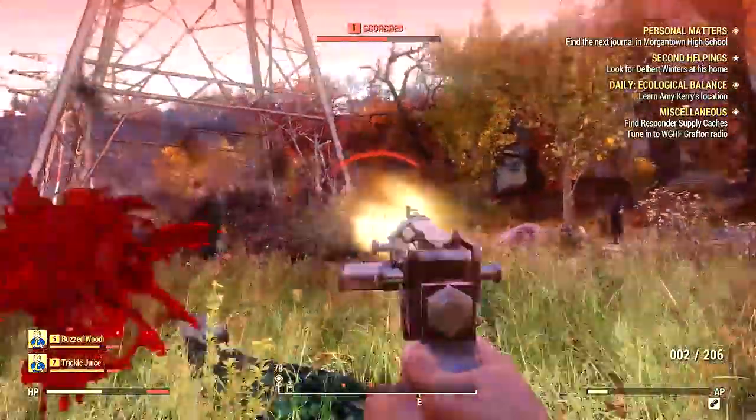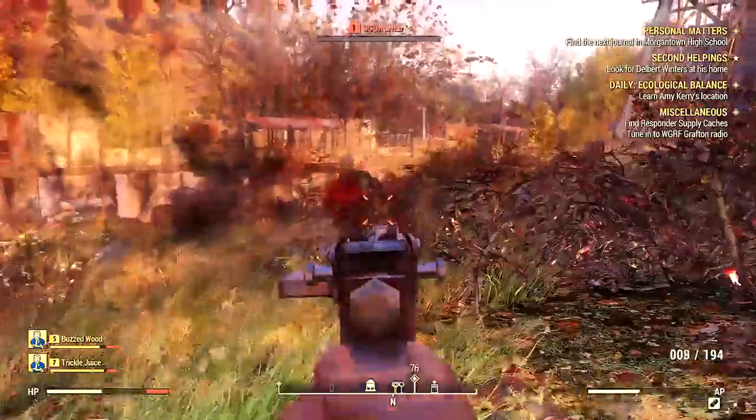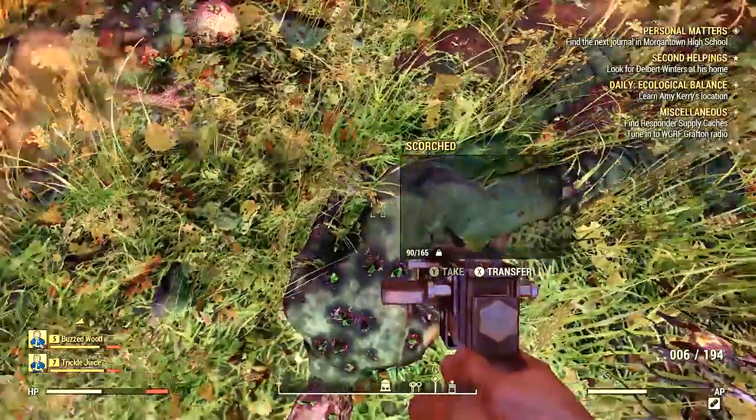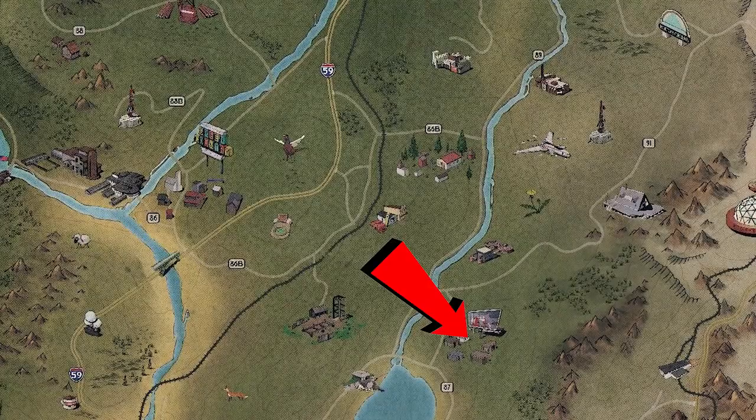When you're level five and up, you can get the pump action shotgun early on as long as you find some scorched. You can find them just east of where you're doing the main mission when you first come to that town and medical station. Here's where I picked up that pump action shotgun on the map.